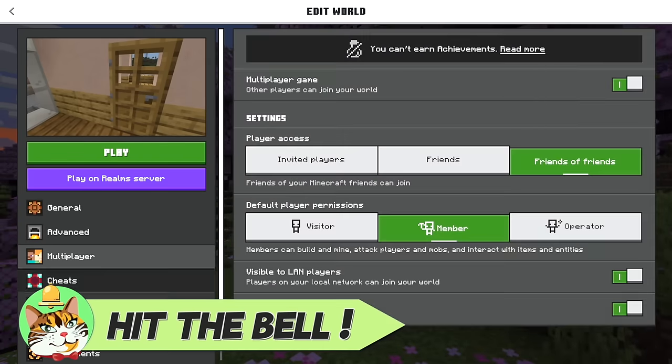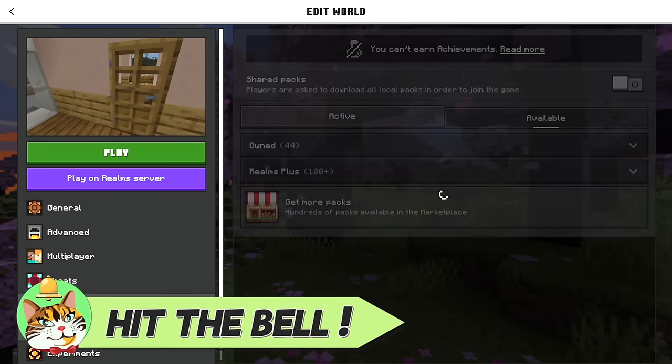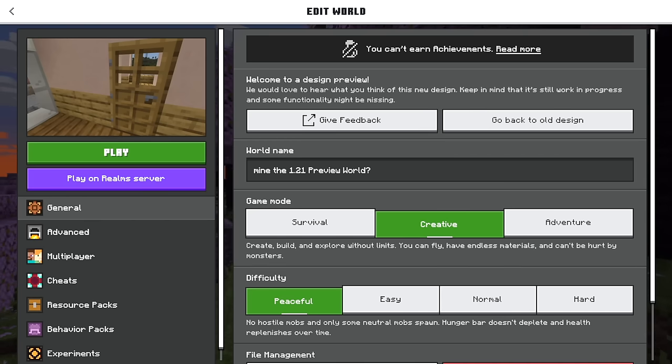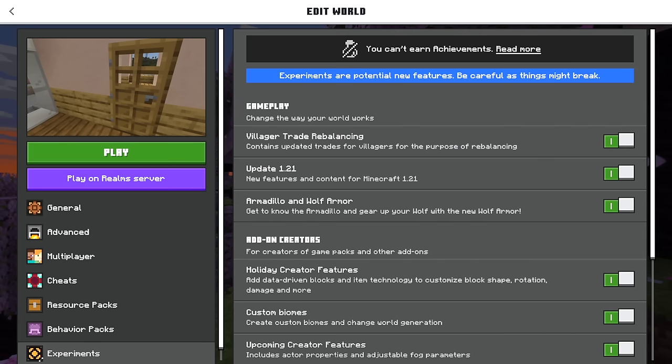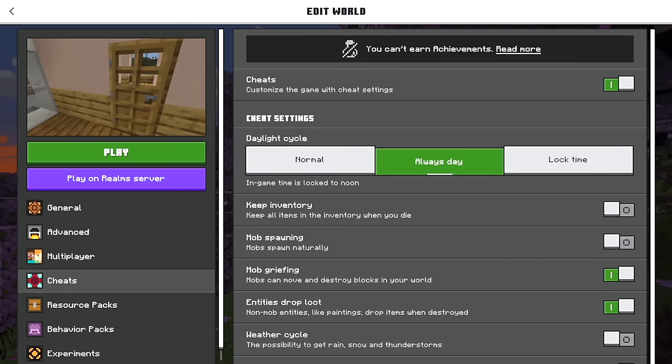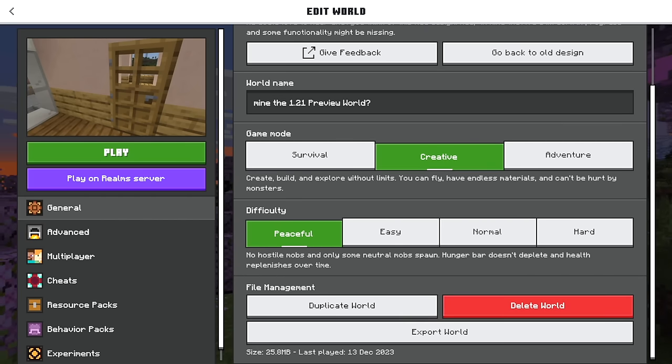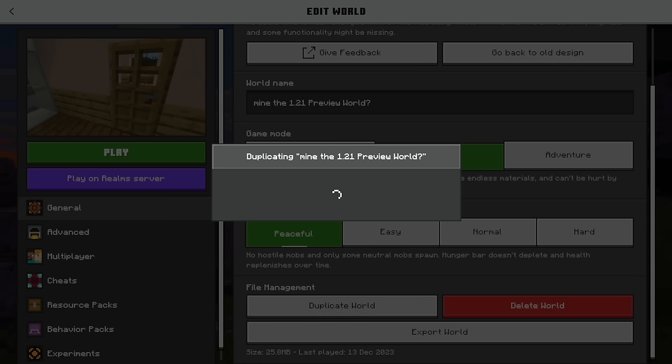Most of the things you've probably seen somewhere before. The one big thing that's really changed is the main tab has been split into General, Advanced, and Experiments — and Cheats is also separate now. They've separated out lots of things into their own sub-menus so that file management is much easier. I cannot tell you how many people do not know that you can duplicate a world by just hitting this button — it makes a brand new copy.